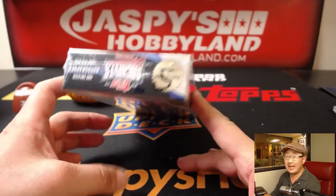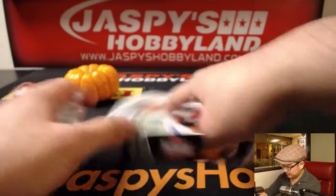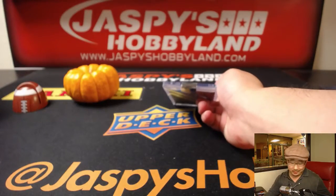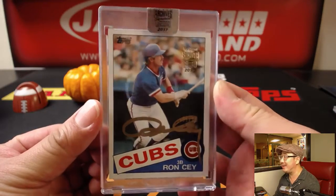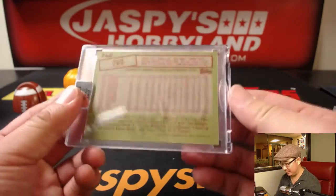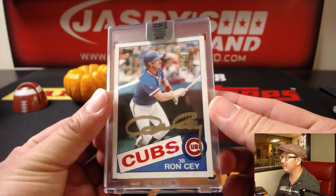And the last spot mojo box for Jeremy 33. Good luck. There it is — there you go, Joe. Go Dodgers, indeed. Mr. 33, you get gold ink auto of Ron Say, 62 out of 75 — Cubs edition of Ron Say, by the way. Still sort of Dodger Joe mojo. Nice.